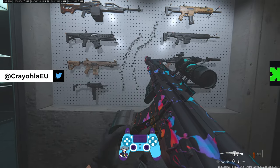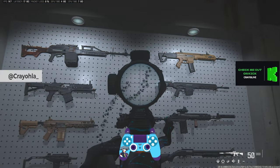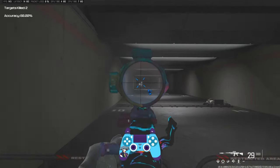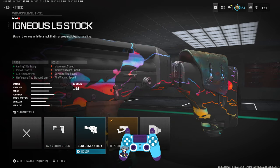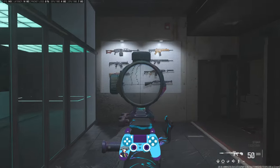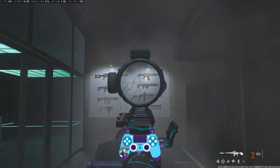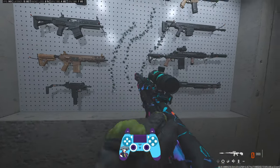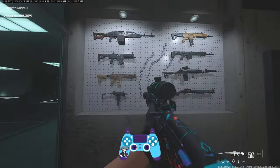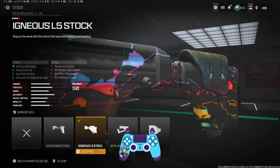Looking at the comparison, the combo stock feels nicer — the first shot recoil is closer together and the vertical magnitude is less. You can also try the Igneous L5 stock or the Paracord Grip as alternatives, but the differences are very minute. Try all three — the two stocks and the grip — and see which works best for you. Personally, I prefer the combo stock, and as you can see it's still very beamy. Just see which one works best for your play style.